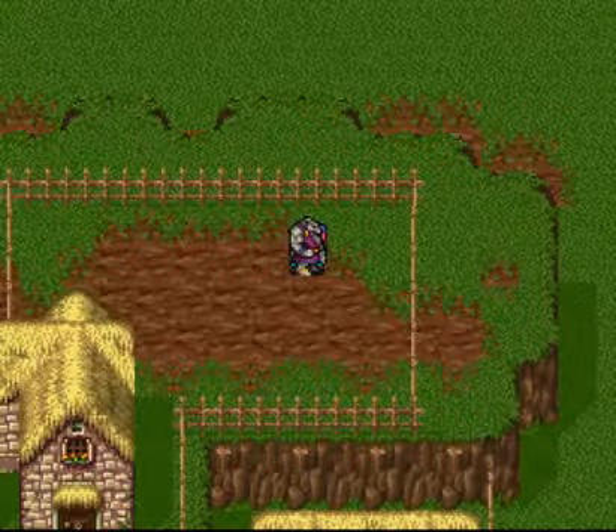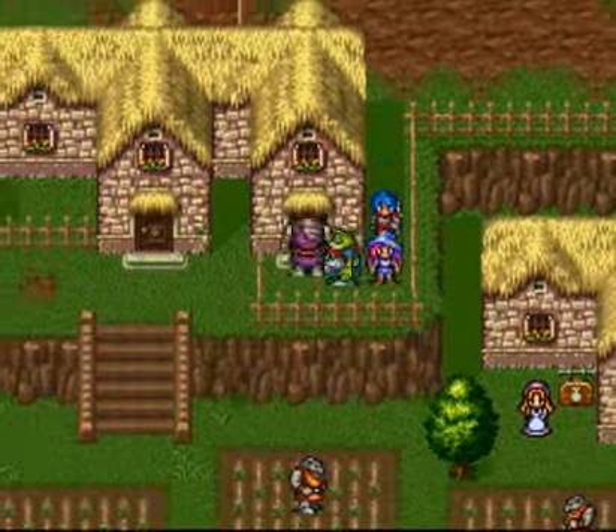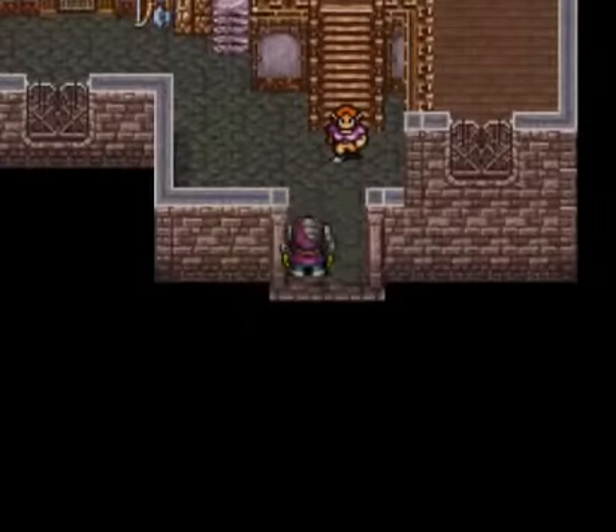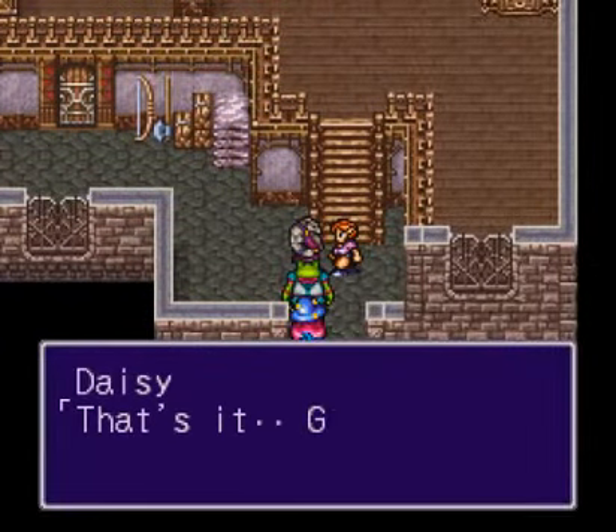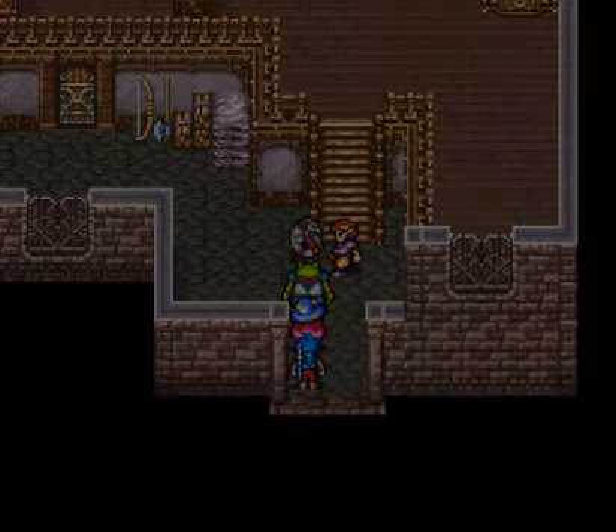Alright, thanks to Ryu's souped-up attacks, we'll get out of there. We'll go tell his mother that we cleared the field, and we also destroyed a monster that may have killed her in her sleep — but she doesn't seem too concerned about it.